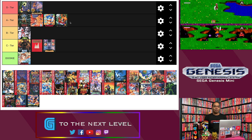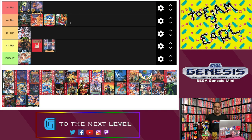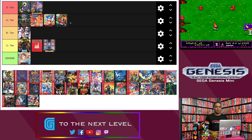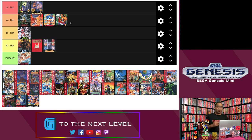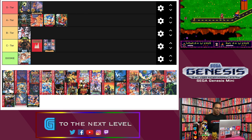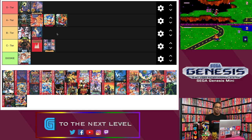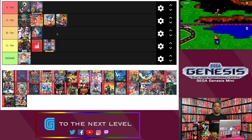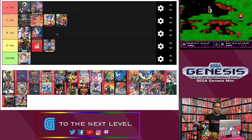Next up is Wonder Boy and Monster World. As I mentioned in my Genesis Mini review, the Monster Boy series was one I didn't really catch into as a kid. Wonder Boy and Monster World, to me, is a fine game — solid, a good action RPG, fun to play to an extent. I just feel that the pacing is a little bit slow, especially compared to Monster World 4, which I'll talk about later. It's a good solid game, good graphics, good sound — B tier. When you can play Monster World 4, I definitely recommend playing that first.